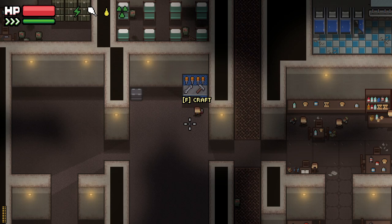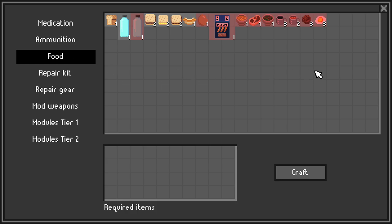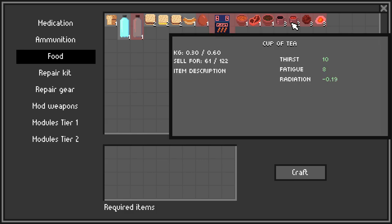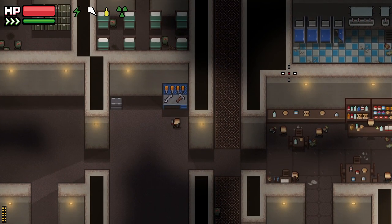I'm also going to throw in a bonus tip here for you guys that are just starting out. There are certain drinks in the game that will restore your fatigue. For example, a cup of coffee will increase your energy level by 13, and then there's a cup of tea which will increase your energy level by 8. Make sure you're looking out for those, whether that's crafting them or finding them in your raids.